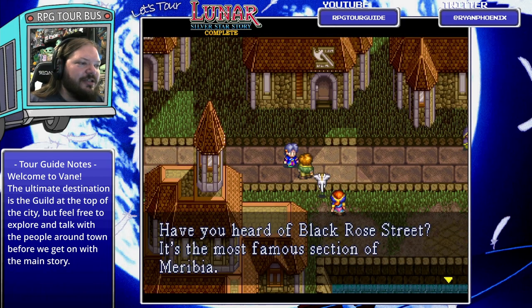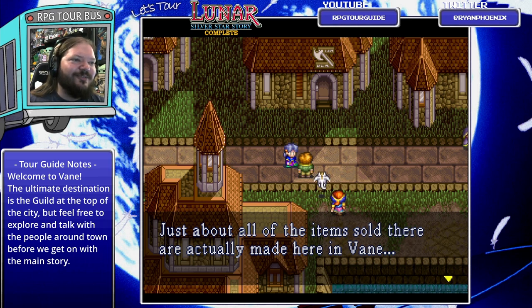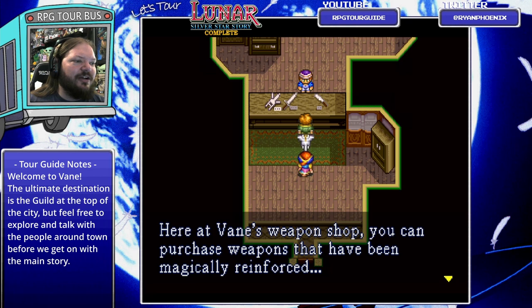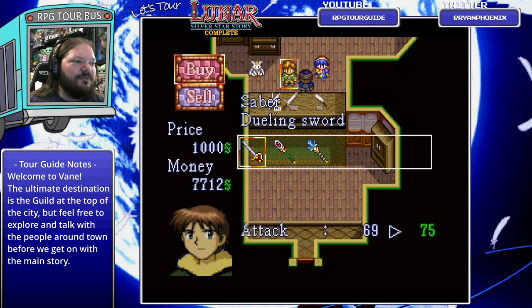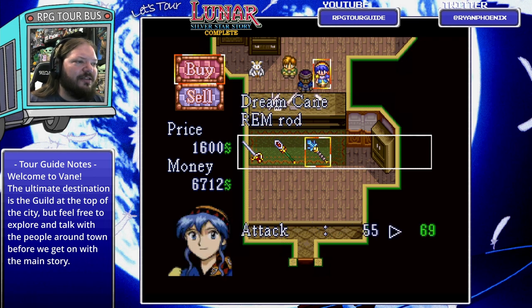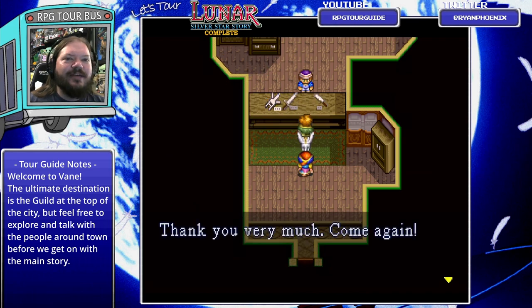More exploring. 'Have you heard of Black Rose Street? It's the most famous section of Moribia - home of many graduates and business associates of the Magic Guild. Items sold in shops are actually made here in Vain.' A weapon shop - probably has the Fire Rod and other rods. 'You can purchase weapons that have been magically reinforced.' A new sword for Alex - a Saber, a dueling sword. Nice attack boost - let's buy it. And a Dream Rod that Luna can equip there, that's interesting. We'll go ahead and buy it and hold on to her bow. We'll probably buy Nash a Fire Cane when he comes back into the party, should he come back.